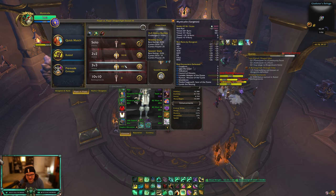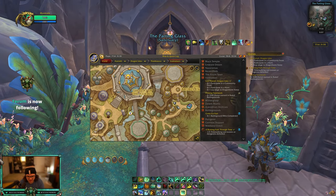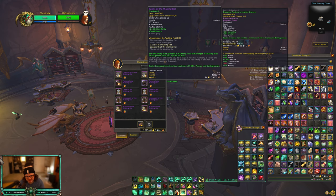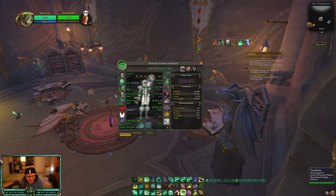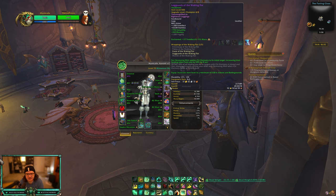When you hit 1,600 rating you get a token, and that token lets you buy a piece of PvP gear. Come to the Parting Glass in Valdrakhen and find this vendor. Make sure you buy the PvP gear — both PvE and PvP are on this vendor, so be careful and buy the right side. It scales to 528 in arenas and battlegrounds. I recommend buying either the helm or the legs since those are the more expensive pieces. This way you convert your conquest piece and use your 1,600 token to get the second piece, giving you two-set.